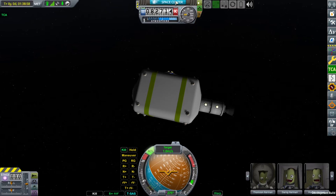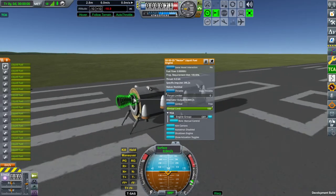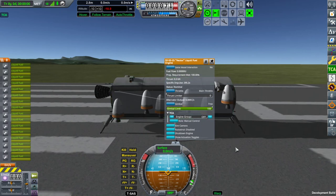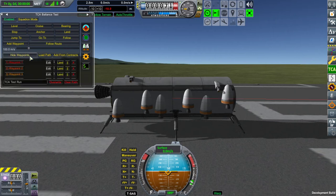So that was the first major thing in this release. The second is the use of manual mode engines. Previously, somewhat counter-intuitively, the manual control engines were actually controlled by TCA when you used some horizontal flying autopilots. The horizontal speed control TCA module used to use the manual control role to provide horizontal thrust. This is no longer the case.